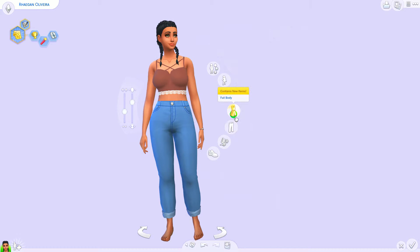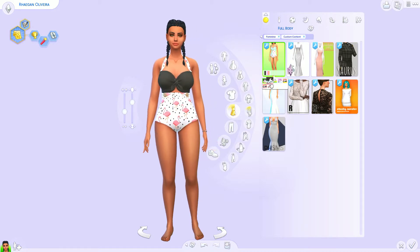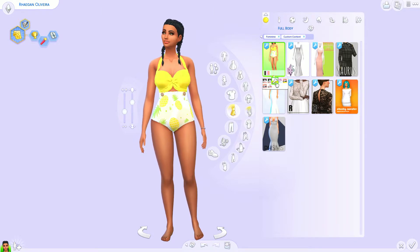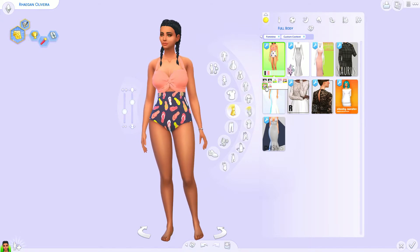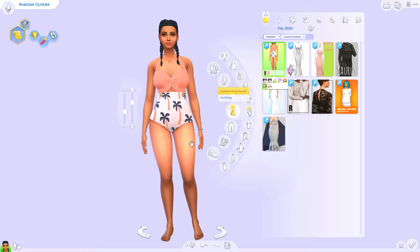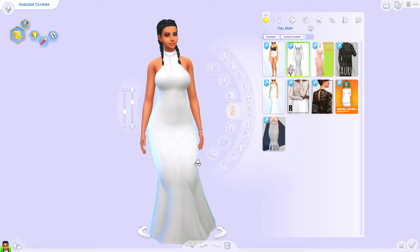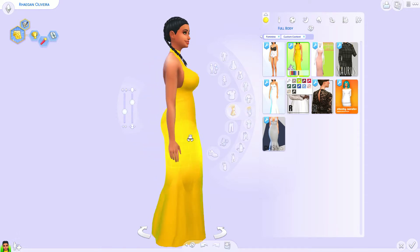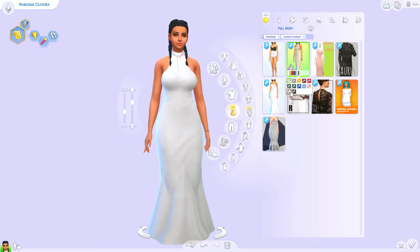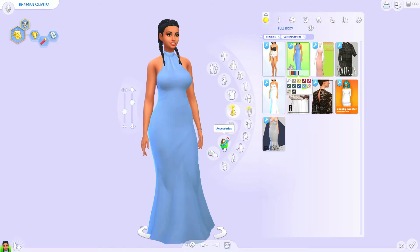Now going into full body outfits. This is a recolor of the Seasons swimsuit — you get some flamingos or penguins, more penguins, pineapples, watermelons, flip flops, palm trees, and little life rings. These are super cute and well done — the pattern looks like it belongs in-game. Next we have this wedding dress by Rusty — it's very long and open in the back. It comes in some colors and neutrals. I don't think it's supposed to be a wedding dress, but it works as one with the white swatch. It's a good elegant dress overall.